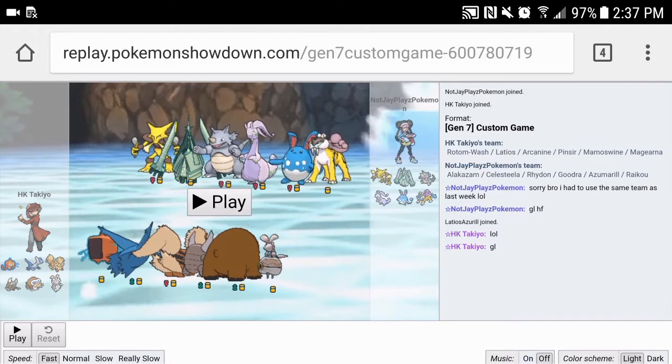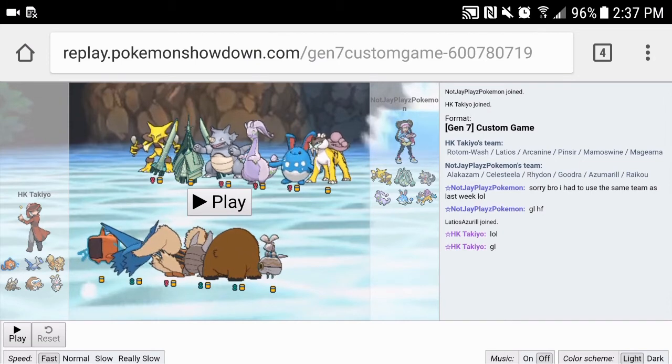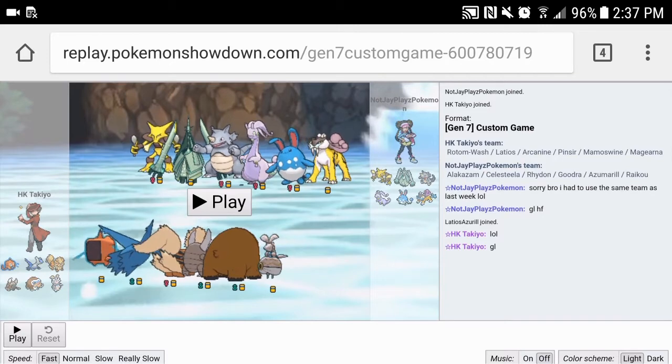Last but not least we have Magearna, jumping off the bench this time. It didn't do anything last game sadly, but this time Magearna is rocking a nice set with Dazzling Gleam, Thunderbolt, Ice Beam, and Volt Switch just to keep momentum on our side. Rhydon is Ground Type, and both Rotom and Magearna — which are Volt Switchers — beat it with Hydro Pump from Rotom and Ice Beam from Magearna. Let's get right into the match.